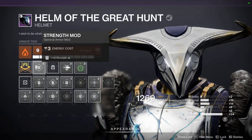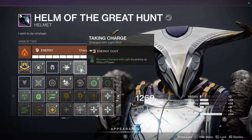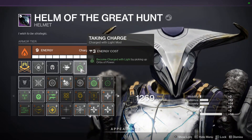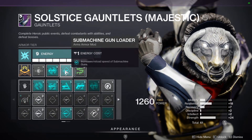Starting with the helmet: we've got a Strength mod, a Rocket Launcher Ammo Finder to take advantage of Two-Tailed Fox even more, and Taking Charge — become Charged with Light by picking up Orbs of Power. Both my weapons are masterworked, so any orbs they generate will get me Charged with Light.